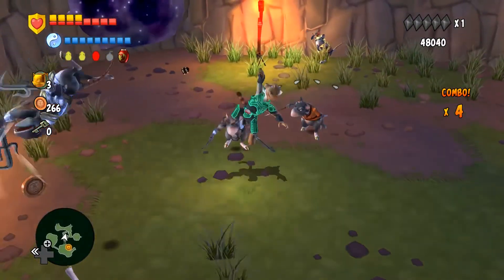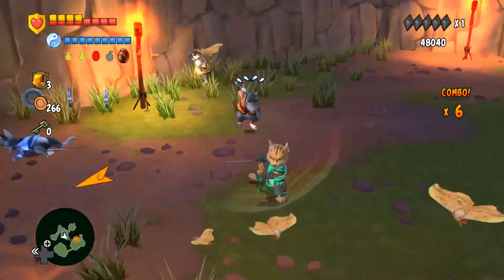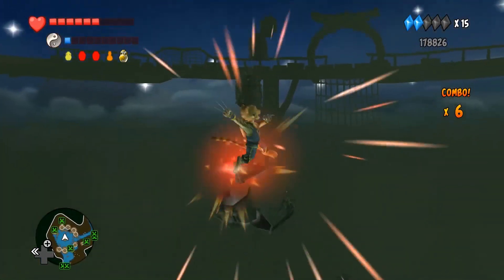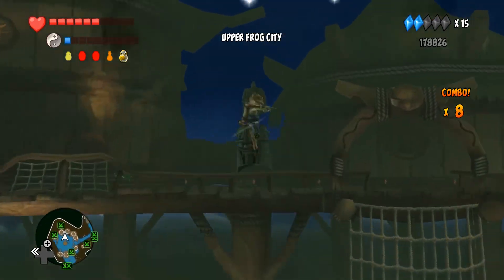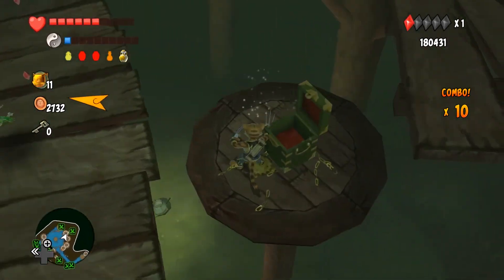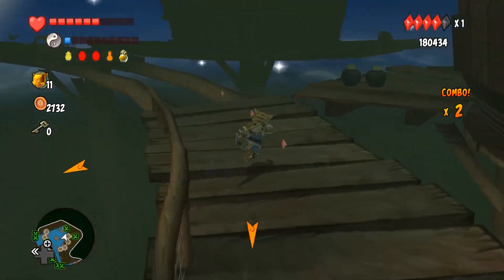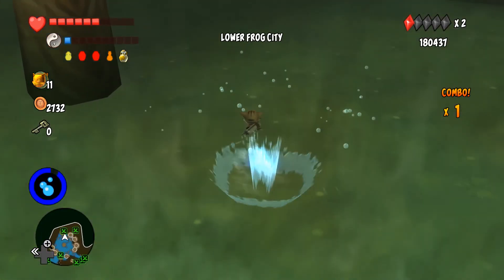My favorite combat element, if I had to pick one, is leaping from target to target through the combo system. It can be used in combat, but it's also cleverly utilized in getting to otherwise inaccessible areas via chongs — these fancy spinning bell-like constructs. Given the simple nature of a number of the game features, I found the combat to be intricate and well done. I will say that I found it problematic to have combat initiate cutscenes quite as often as it did. The game seems to want to give you random vocal quips when really it should just let combat begin immediately more often.